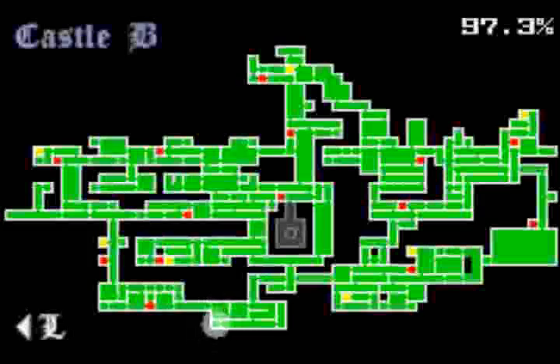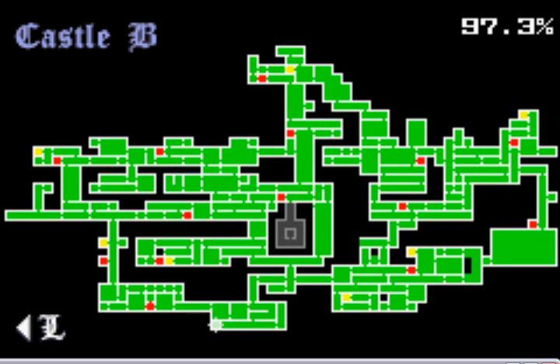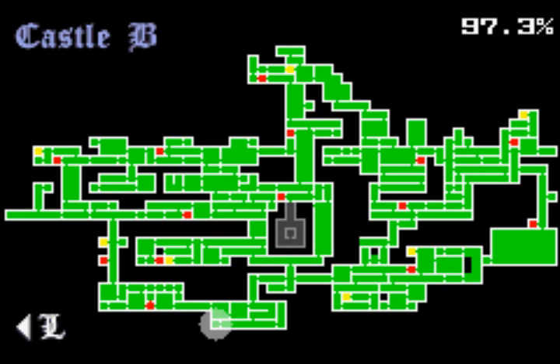Anything else I need to do? I'm referencing a map. There's one room I haven't filled up, but that's not a big deal. So, you know what? Let's go after the pieces of Dracula. I'm manipulating a map I have open in Firefox at the same time I'm playing this. Which piece of Dracula am I missing?